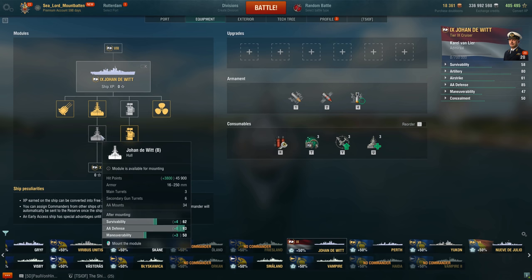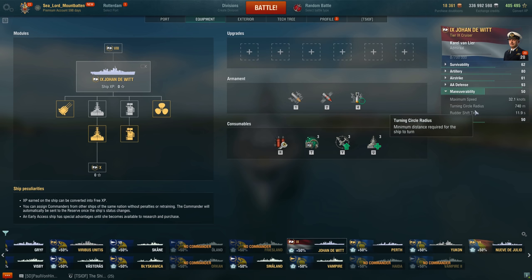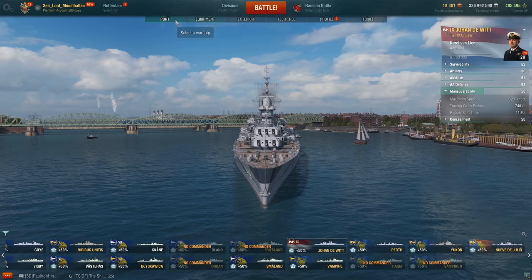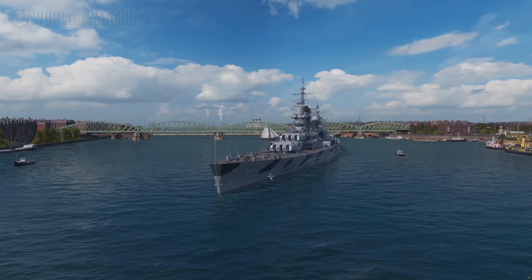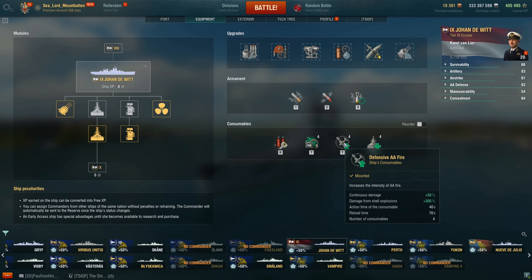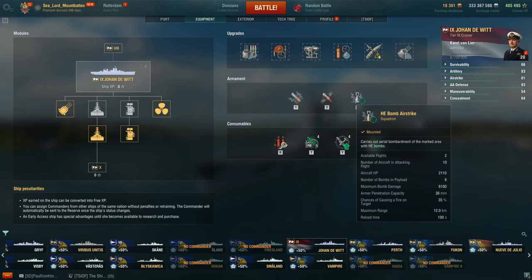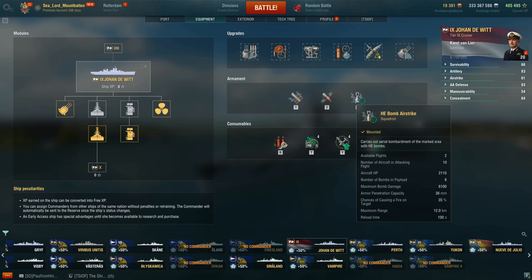With the B hull, AA rating goes up to 93. The Bofors become 14 dual-mounted and same with the 20mm guns. Rudder shift time drops to 11.9 seconds, and maximum range is now 16km. She's now captained and moduled out. For consumables she gets Repair Party, Damage Control, DFAA, and Hydro with no options to swap anything out, plus AP, HE, and the airstrike.